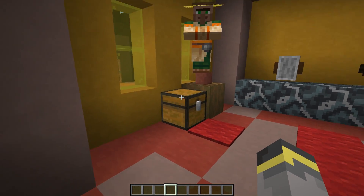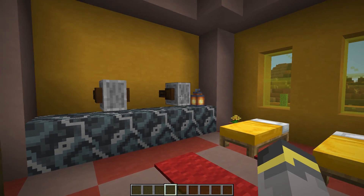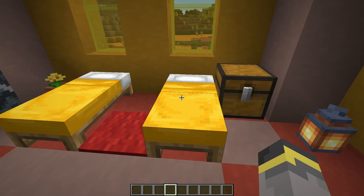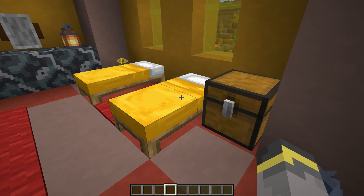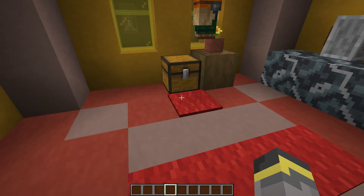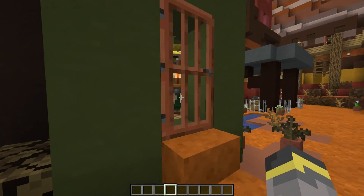In here we have the grindstone building — I forget the exact profession name. We have a chest over there with no loot, and then two beds. I imagine this house is the home of whoever uses the grindstone and then another villager — kind of a two-in-one building. There's another empty chest belonging to whichever villager lives here, some glass on the ceiling, and some crazy carpets on the ground.